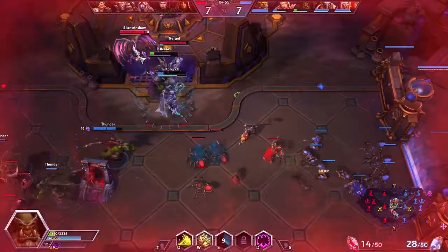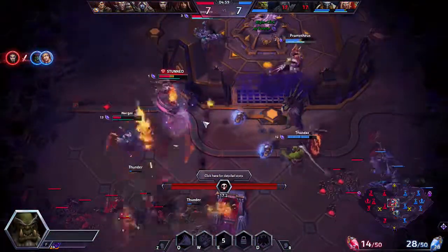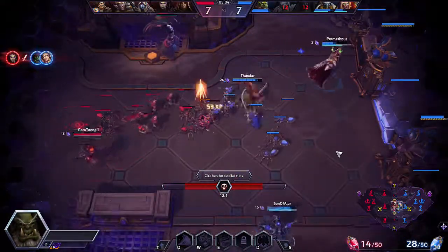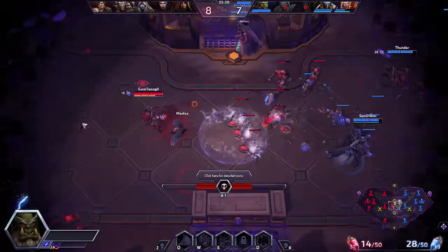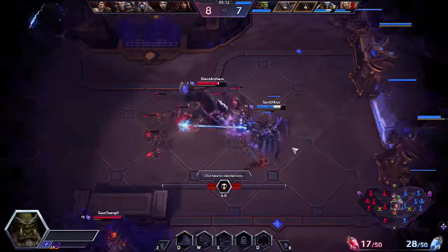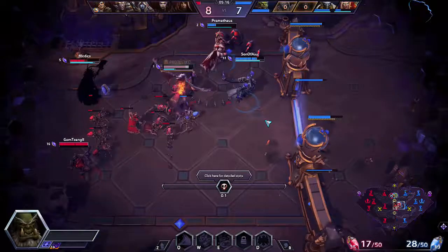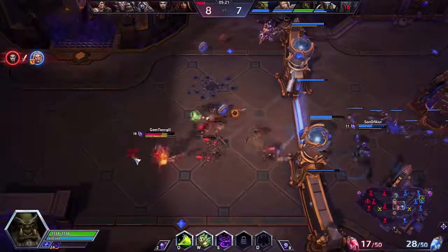I got rooted by that Junkrat and then stunned by the Kerrigan. Lost my gems there before I could turn them in, but the Samuro did turn them in. This is the kind of thing you can probably expect in a game like this when you queue in as a low-health squishy assassin and you get put into a matchup with heroes that can punish low-health assassins.